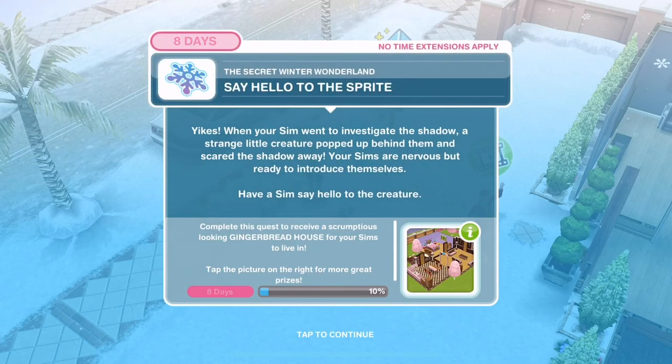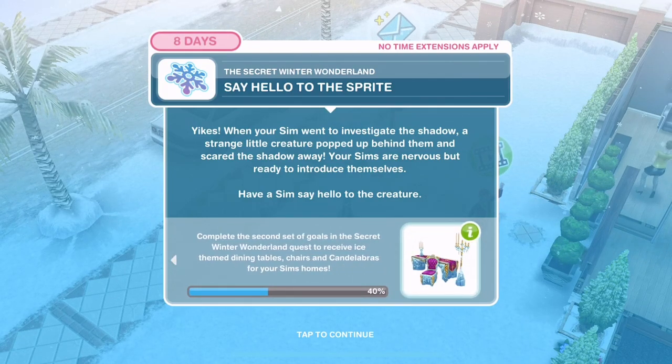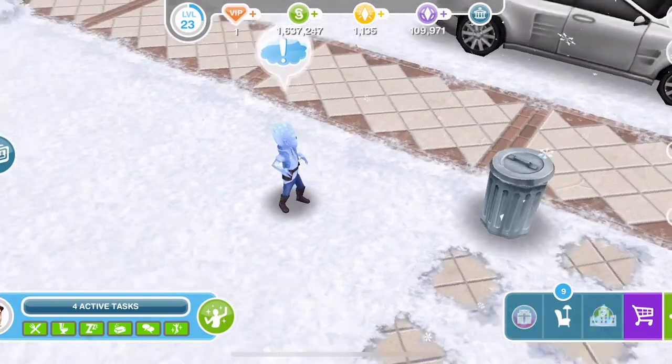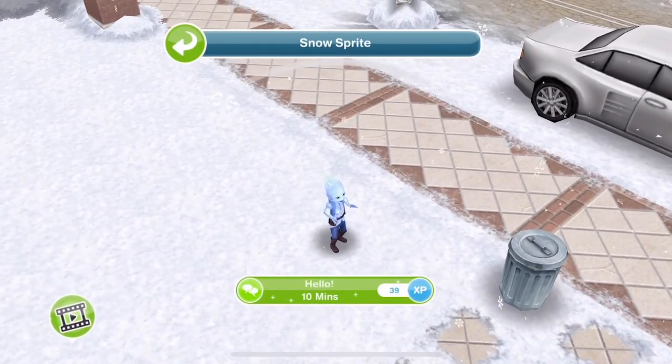Say hello to the Sprite - I love these little guys! When your Sim went to investigate the shadow, a strange little creature popped up behind them and scared the shadow away. Your Sims are nervous but ready to introduce themselves. Have a Sim say hello to the creature - look how adorable! Say hello for 10 minutes.